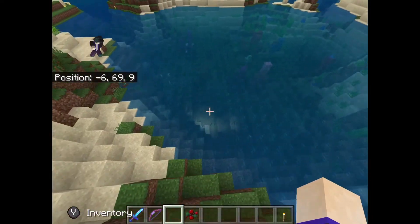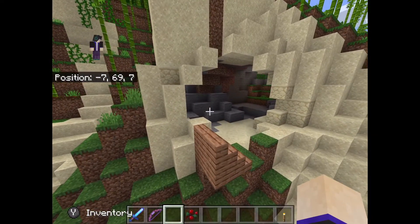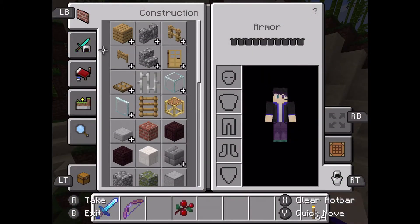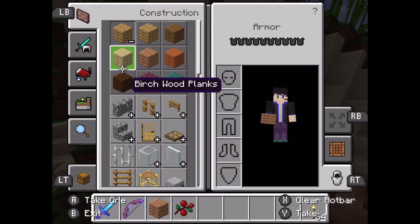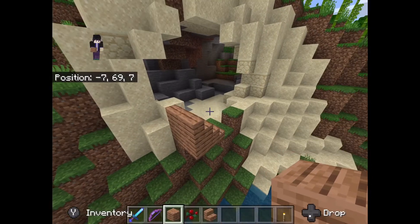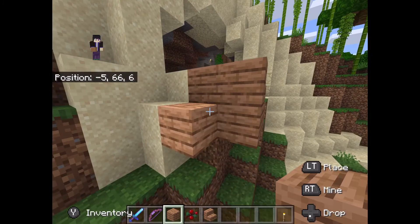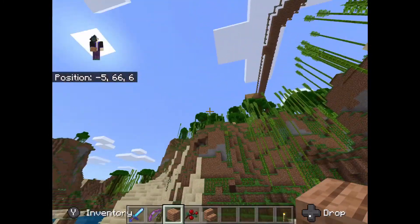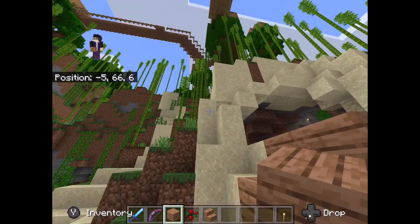So we're going to start building this bridge here. We're going to grab some jungle planks — jungle wood planks — and we're also going to grab some jungle stairs. And we're just going to keep on building, right up to the top — all the way up to the bridge.